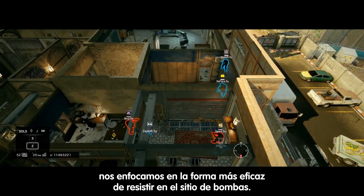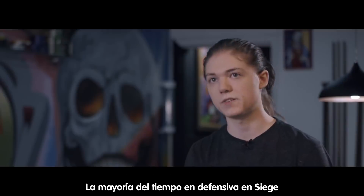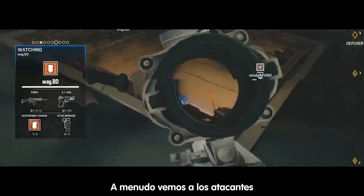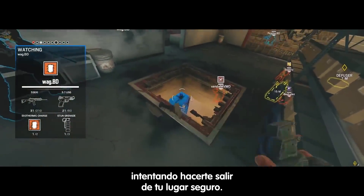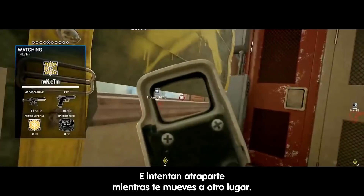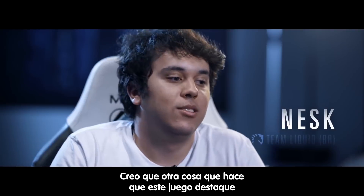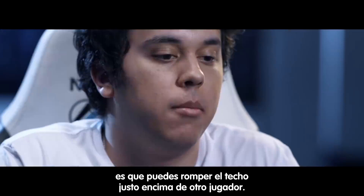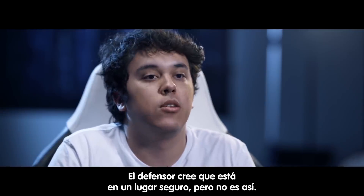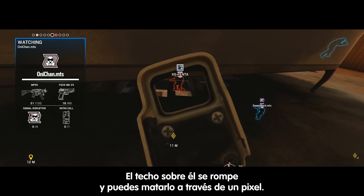From a defense standpoint, we focus on the most efficient way to hold the bombsite. Most of the time on defense in Siege, you're just trying to stay alive, trying to wait out the round. What we'll often see attackers do is try to force you out of your safe space, your safe location, then try to catch you rotating to another spot or kill you where you are. Another difference in this game is you can break the ceiling on top of a player underneath — the player defending the bombsite thinks he's safe, but the ceiling above him breaks and he gives pixels for you to kill him.